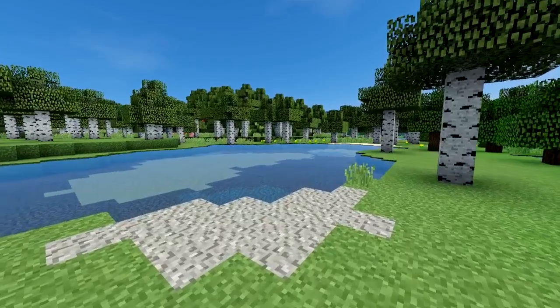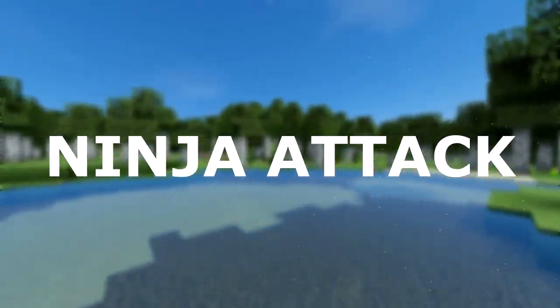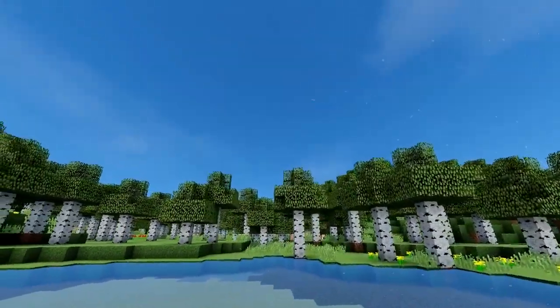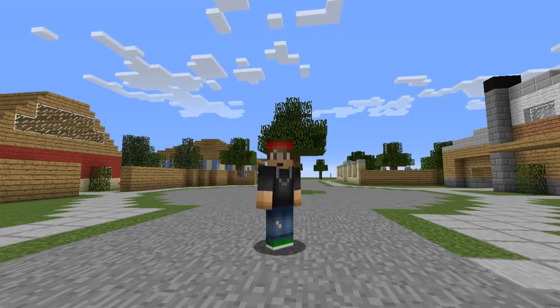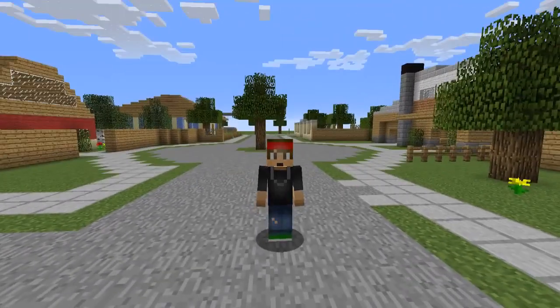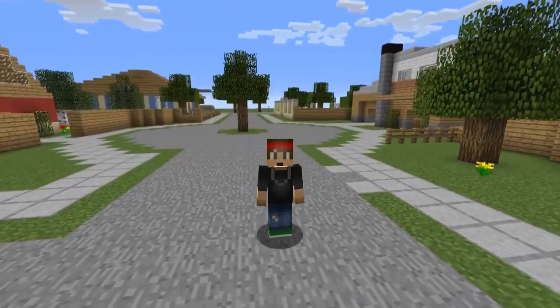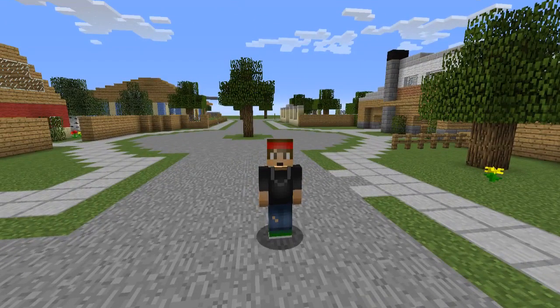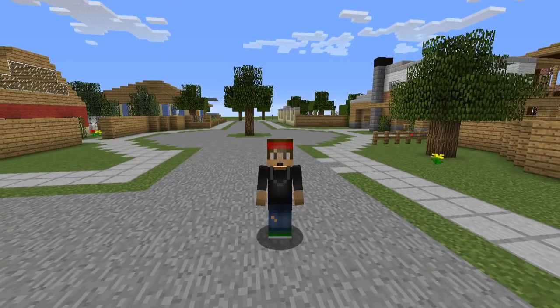Today we're going to be doing a tutorial on the plugin called Ninja. This is a really fun and awesome plugin — it's almost like Naruto if you've ever seen the anime. Pretty much, it's a nice PVP tactic which you can use while battling someone. With this, your players can craft a ninja star, place it on the ground, and then 15 clones of yourself will appear around you. When you move, they move with you, and your enemy is not going to know which one is the real you.